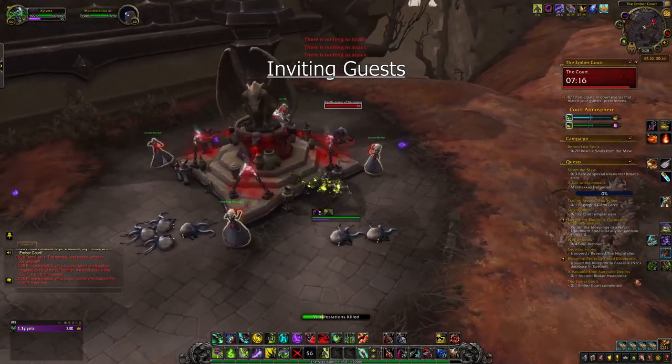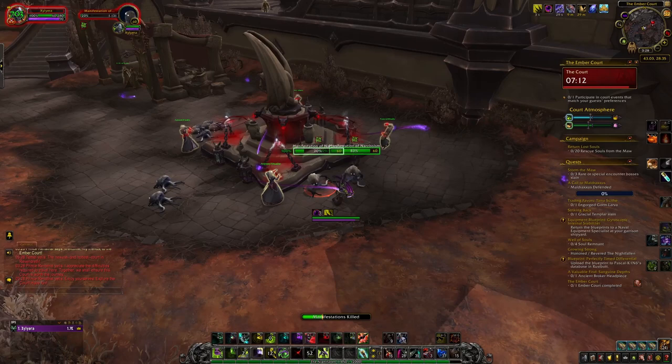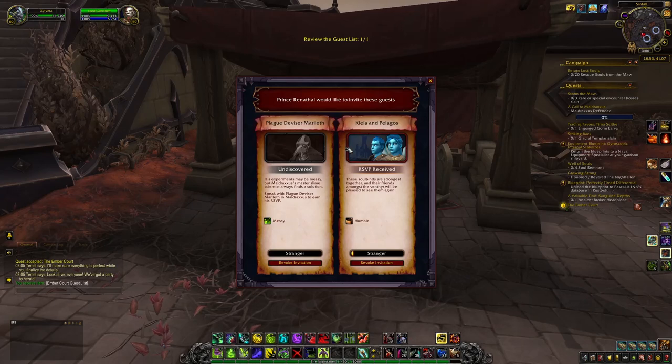There is a little more to prepare when you want to invite a guest to the Embercourt, since they will not accept an invitation just because it comes from the maw walker — you gotta do them a favor first. Each week Lord Garridan will present you a guest list of possible guests to invite. On the list you'll be able to see which guest's favor you've already earned and whom you still need to aid before they will accept an invitation.